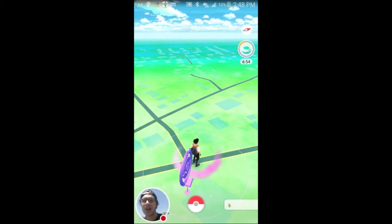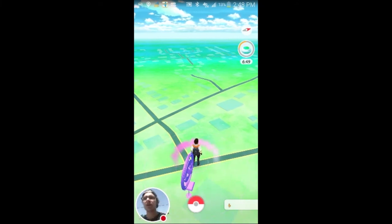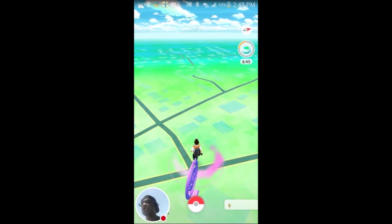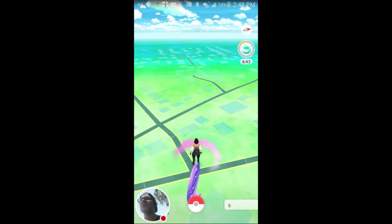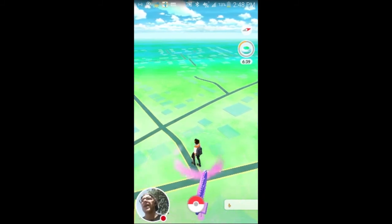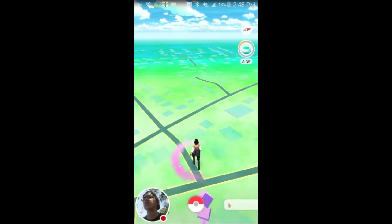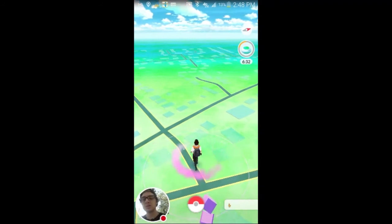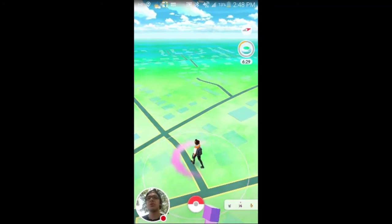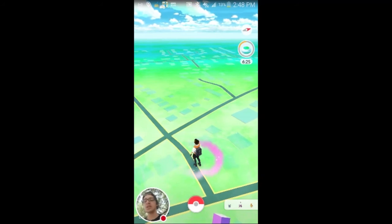Another thing is the gyms. Once you get to level five, you'll be able to go to the gym and challenge and train there. You get to pick your own team. If your team owns the gym, you can drop off a Pokemon and let it train at the gym and help protect it from outside trainers.